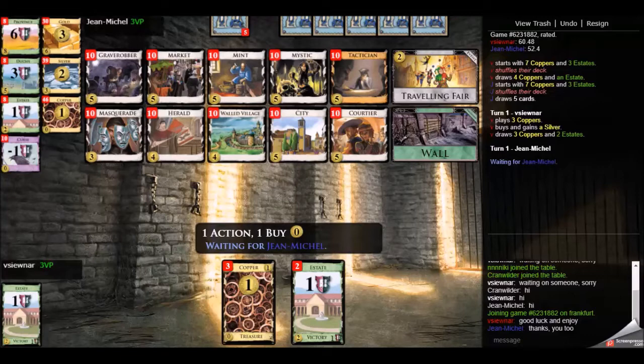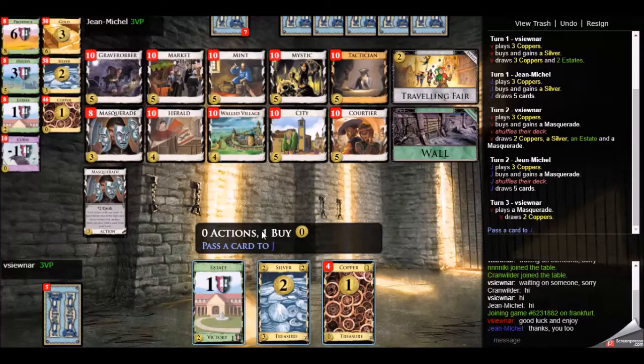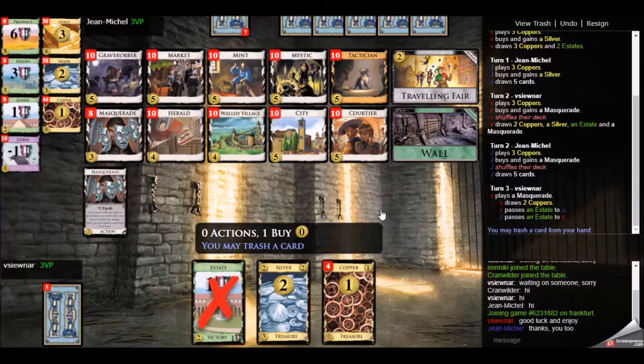So I decided to go after the double tactician deck, and that means I'm going to open masquerade and silver. Wall is on the board, so I would like to trash down — not just because of the wall, but also because the deck works a lot better if you get rid of your starting cards. Maybe angling for an early mint was also in my mind.